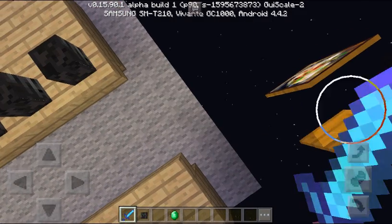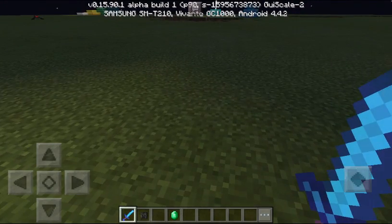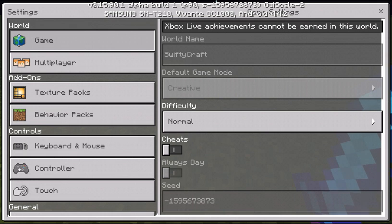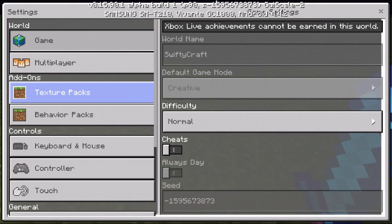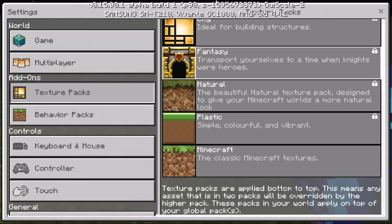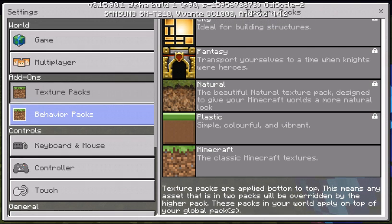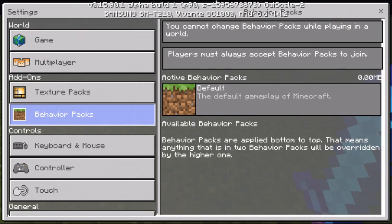So what I'm gonna show you is that when you go into the menu and then settings, you can now see there's an add-on section. Right now it says texture packs, so you can get texture packs and edit them. You can also have behavior packs. At E3 they actually showcased an add-on where you were fighting with obese iron golems and stuff like that.